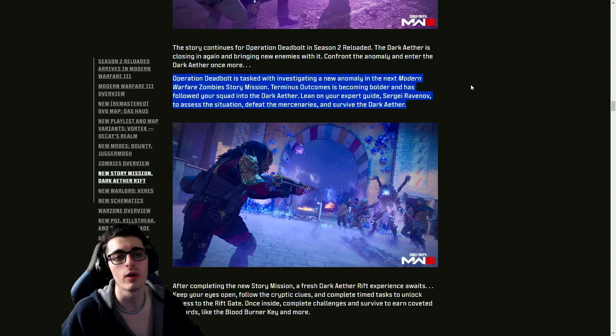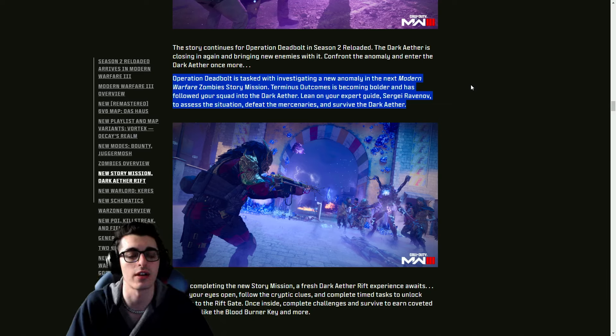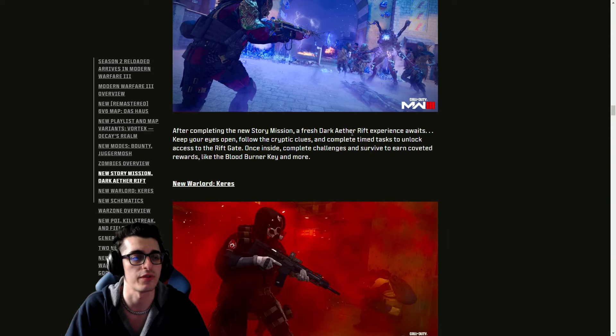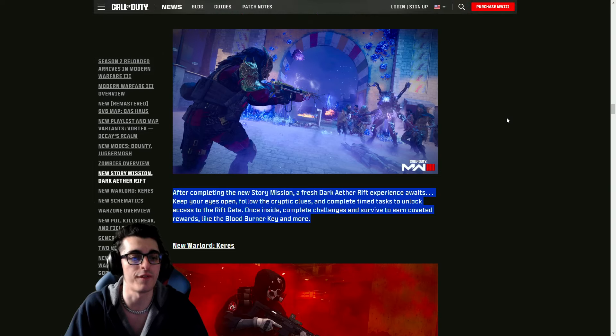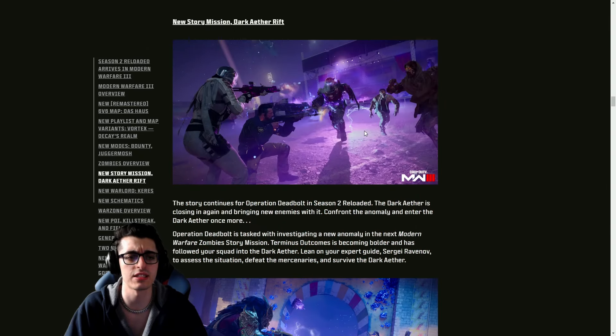The Dark Ether is closing in again and bringing new enemies with it. Operation Deadbolt is investigating a new anomaly in the next Modern Warfare Zombies story mission. Terminus Outcomes is becoming bolder and has followed your squad into the Dark Ether — lean on expert guide Ravenov to assess the situation, defeat mercenaries, and survive. After completing the mission, a Dark Ether Rift experience awaits — follow cryptic clues and complete timed tasks to unlock access to the Rift Gate.